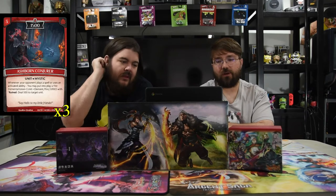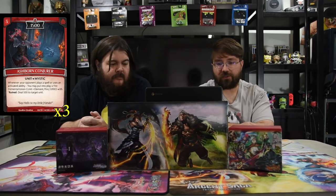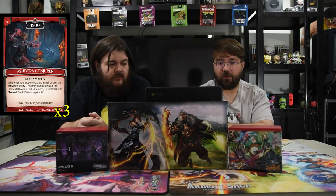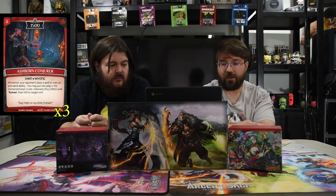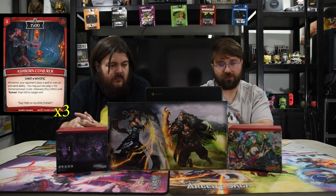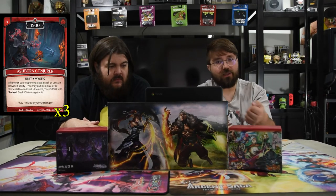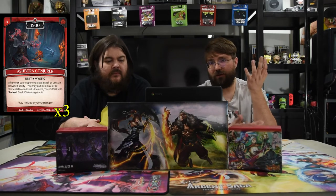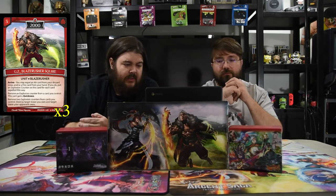Next is Ashboard Conjurer — a three-drop 1500. Whenever your opponent plays a spell or uses an activated ability, you may put into play a fire elemental token that is 1000 with Ruin: deal 1500 damage to target unit. Very powerful — you can get this token for free and swing into one of their units to blow it up and kill it, or just hit a tower for 1000. Super nice.